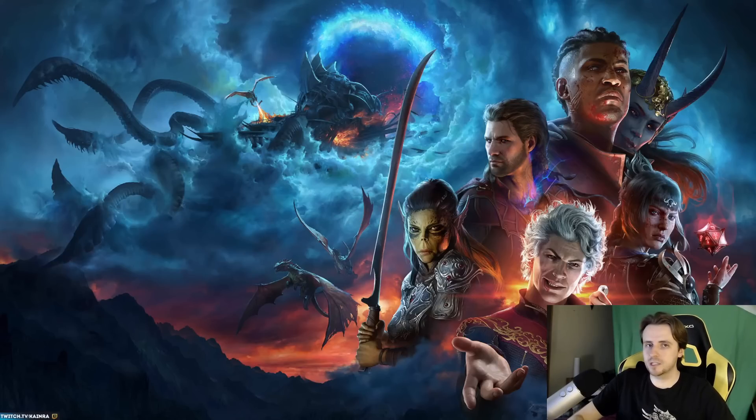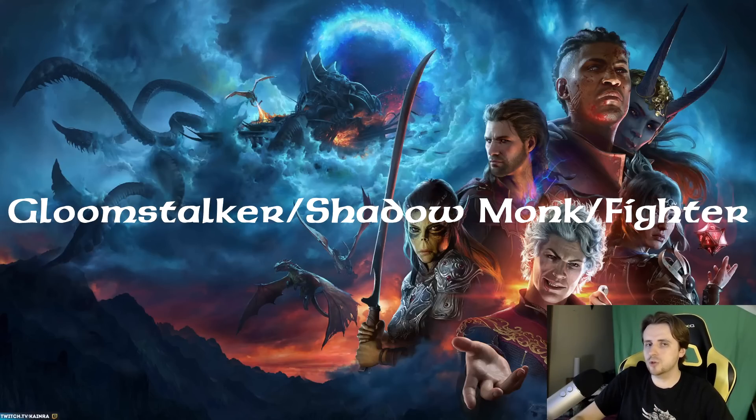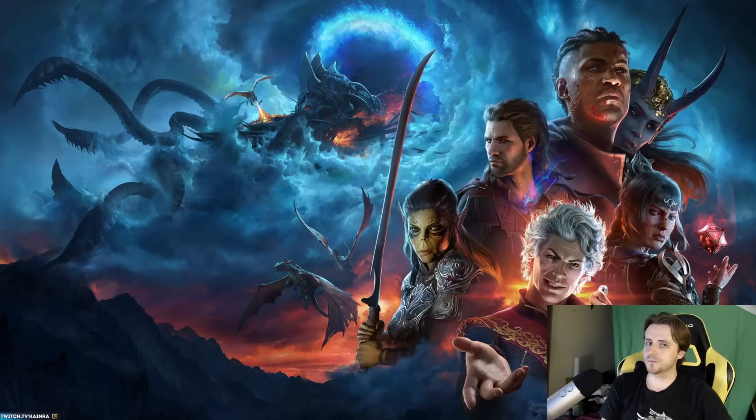For the upcoming monk class, consider pairing three levels of thief rogue for the bonus action, six levels of shadow monk for shadow step, and two levels of fighter for action surge - a great ninja-like combination that attacks from stealth and has darkness abilities. Alternatively, go three levels into ranger for gloomstalker, then way of shadow monk, then fighter for a versatile combination that potentially does even more damage. Ranger and monk synergize nicely since both use wisdom - gloomstalker adds wisdom to initiative rolls, letting you act faster in combat, and fighter's action surge lets you do even more.